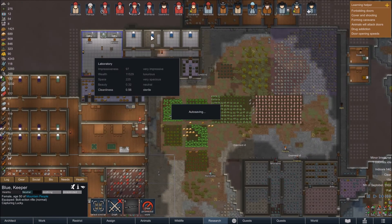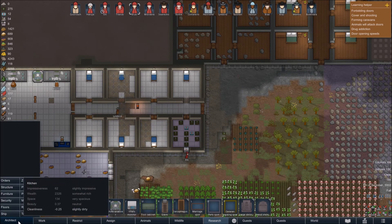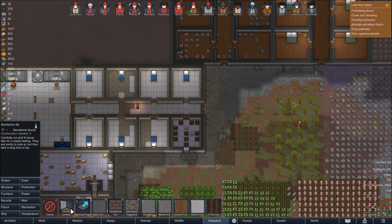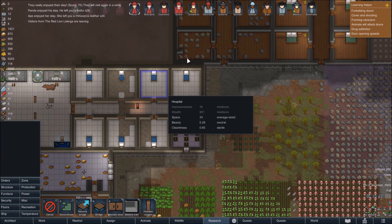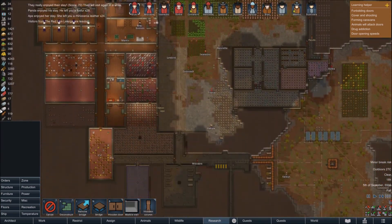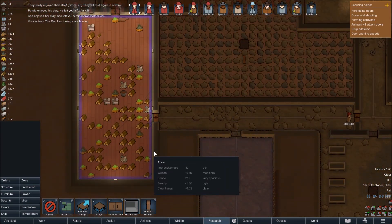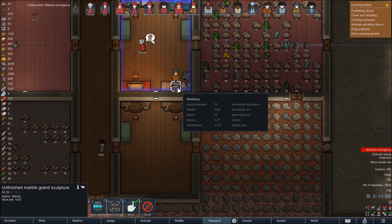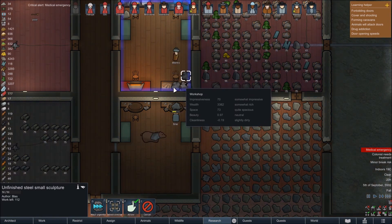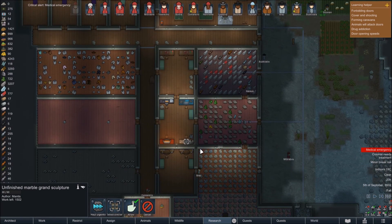That's why the floor took so long to lay — we were using all our silver. It'll be worth it though. We do want to put sterile tiles there and there in the hospital rooms. We also need a wooden door — I don't know why it's missing. We've been left some fox fur and rhinoceros leather from the guests who are leaving. We've got a few sculptures being worked on — Mantis is working on a marble grand sculpture and Blast has got one as well. Sculptures are a good way of making money.